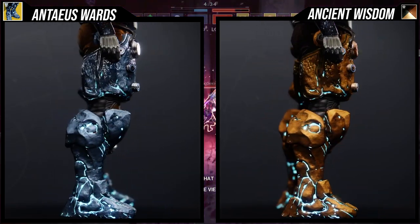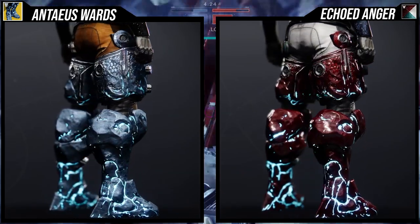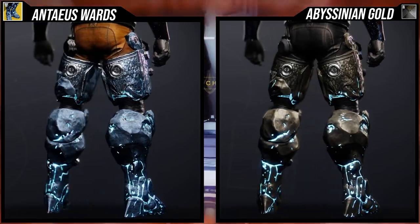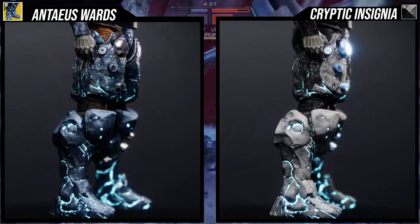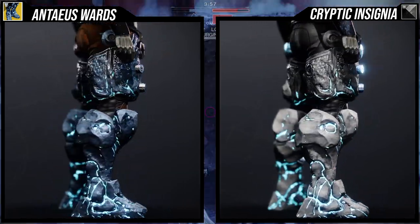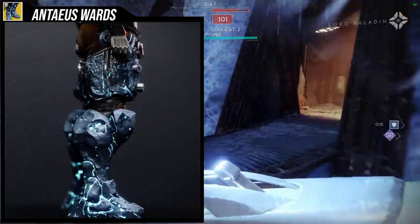As for how it shaders, it's pretty cool — it's just rocks but it does shader really well. The thing you're fighting is the subclass color; if you're on void you'll have purple, and if you switch to arc because arc is one of the best subclasses right now, you have to adjust for that too. You could go class-agnostic with a shader that always looks good regardless of subclass, or just avoid having glows elsewhere. Cryptic Insignia is really cool because you get an almost all-white look for the rock, and Echoed Anger is also really good.